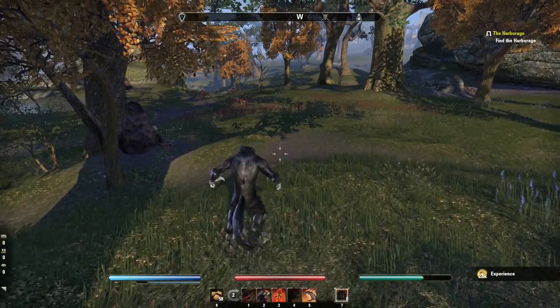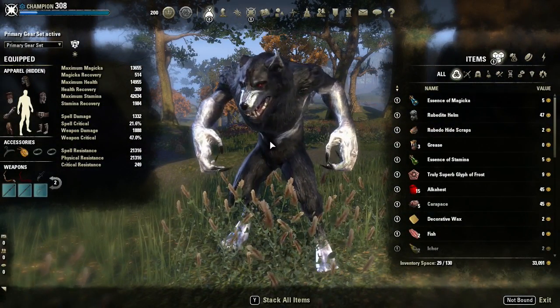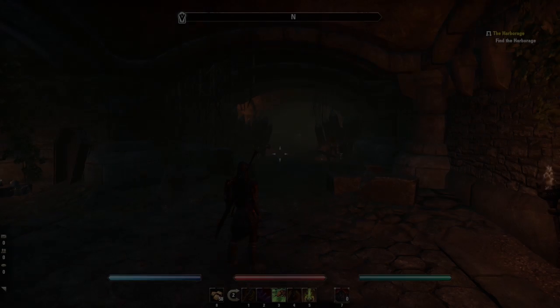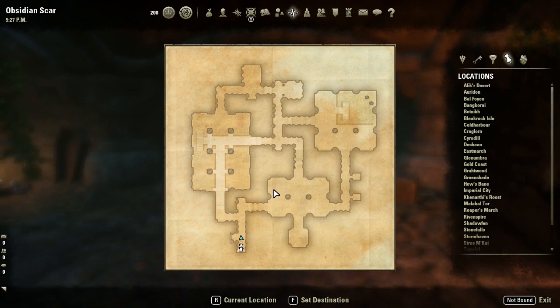And then I took it to an AoE farming spot that helped power level it even faster — let me show you that spot. This is the Obsidian Scar. This is the fastest way I was able to level up the werewolf, and it's mainly because of this room that has so many mobs that respawn really fast. There's usually a lot of people here because the XP and gear drops are really good.